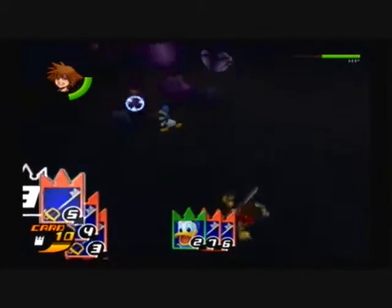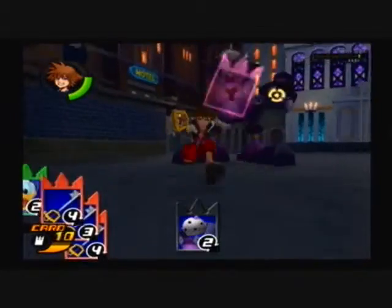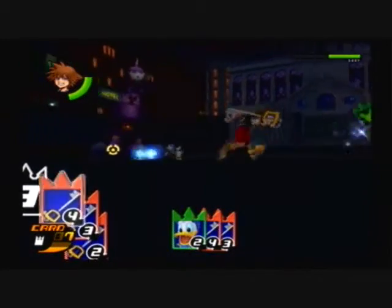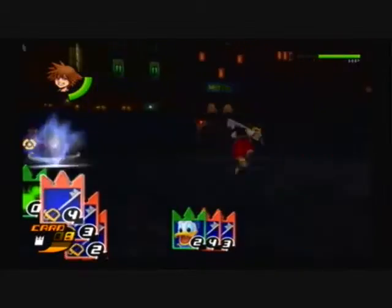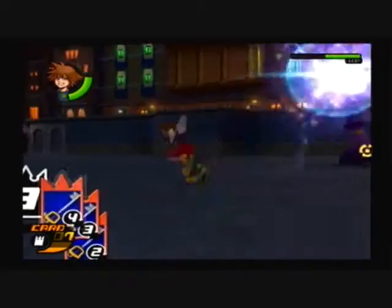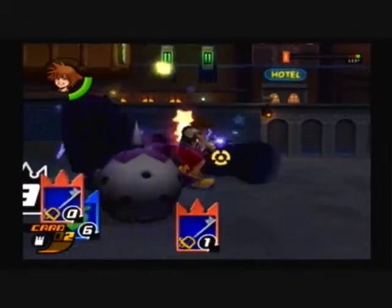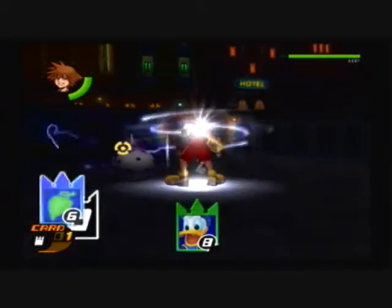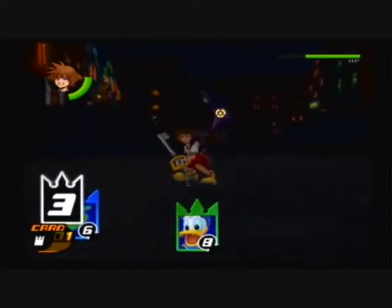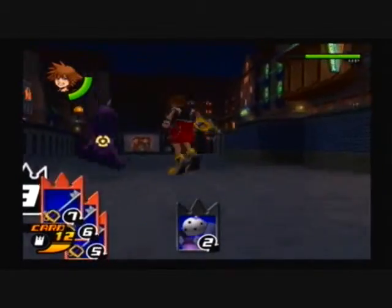Is there any Kingdom Hearts related news you can talk about? Well, we already talked about that last part. Oh wait, here's the Mickey card! This basically only shows up during boss fights and it pretty much paralyzes the boss, so it opens them up for easy hits. Every Mickey card is very fast, which I thought was pretty cool - nice little attention to detail.